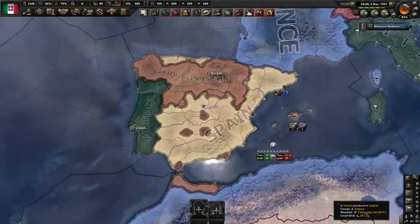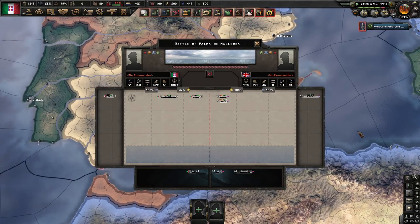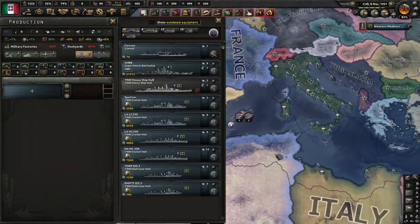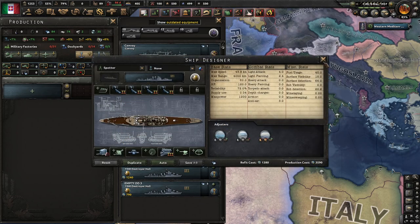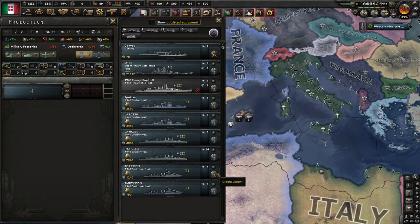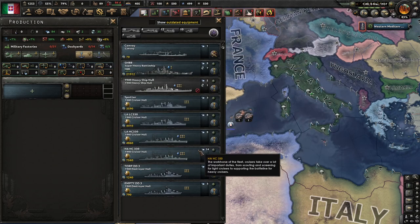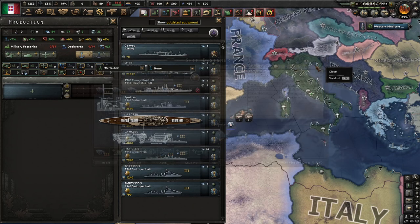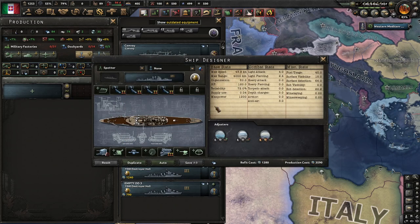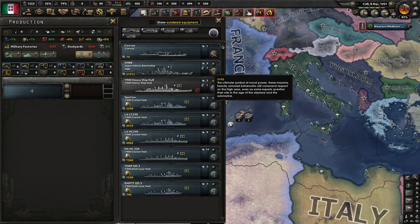So the meta circle is established. The viable templates in vanilla are: the empty destroyer for screening, the torpedo destroyer for torpedo attack, the heavy attack heavy cruiser, the light attack heavy cruiser, the light attack light cruiser, and the spotter light cruiser. Other ship types — super heavy battleships, battleships, and others — unfortunately don't have a meaningful role in vanilla, which is unfortunate but true.